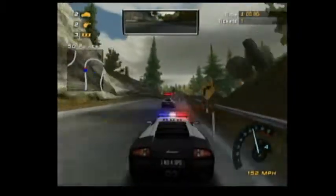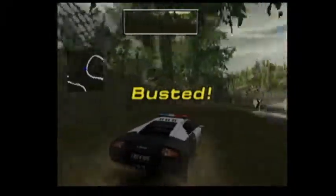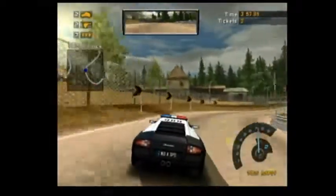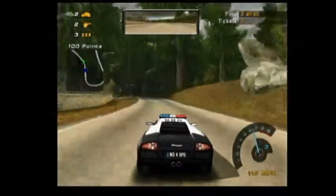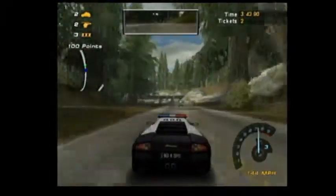46 County, commencing pursuit, vehicle is a live-flow Lamborghini Murcielago. Copy, 46. We're gonna need extra units — I'm near the lumber mill. I copy, 46. 46 County, I have the driver in custody. All right, so sometimes backup units could always screw you up a little bit more.